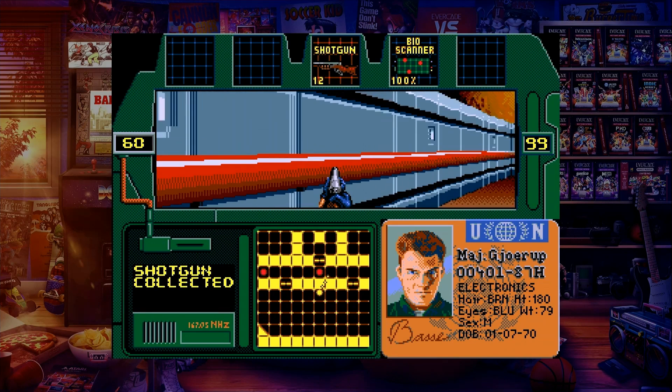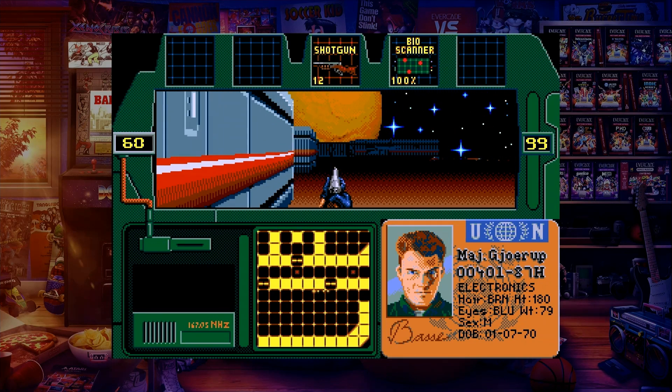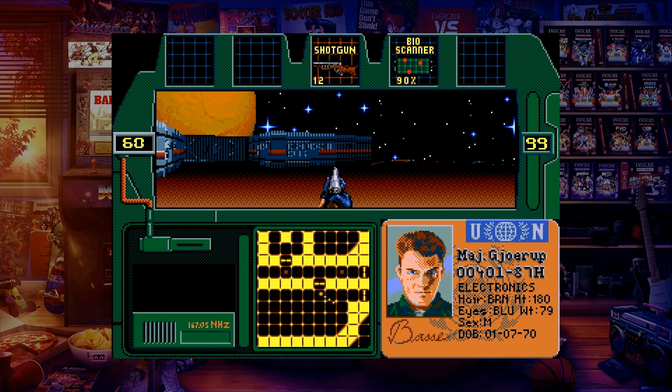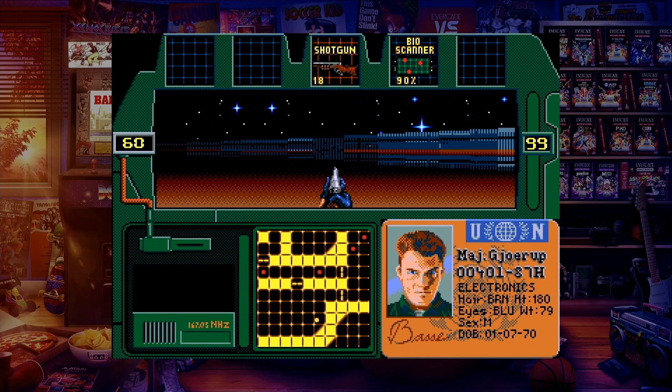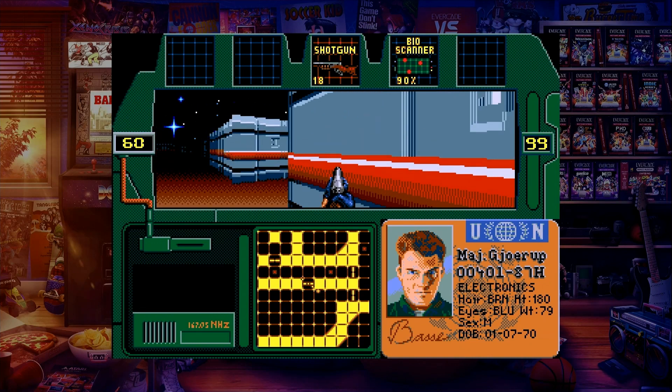Europa 1, the flagship of the planet defense corps, has been attacked and infested by aliens. It's up to the five commanders of the Zero Tolerance squad to eliminate the extraterrestrial threat and erase all evidence of the infection.